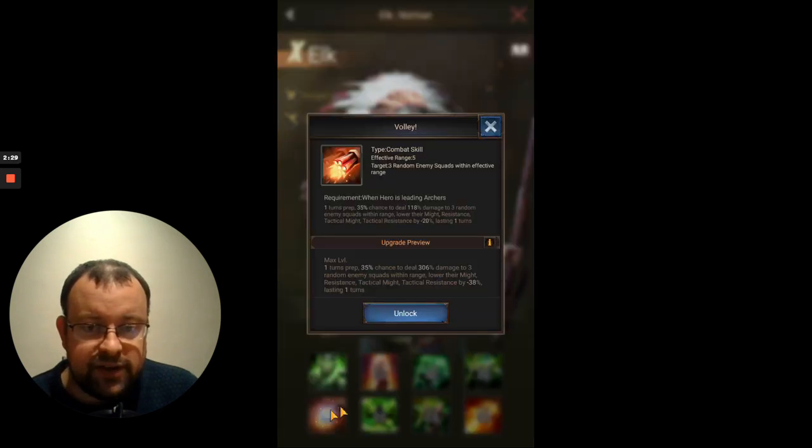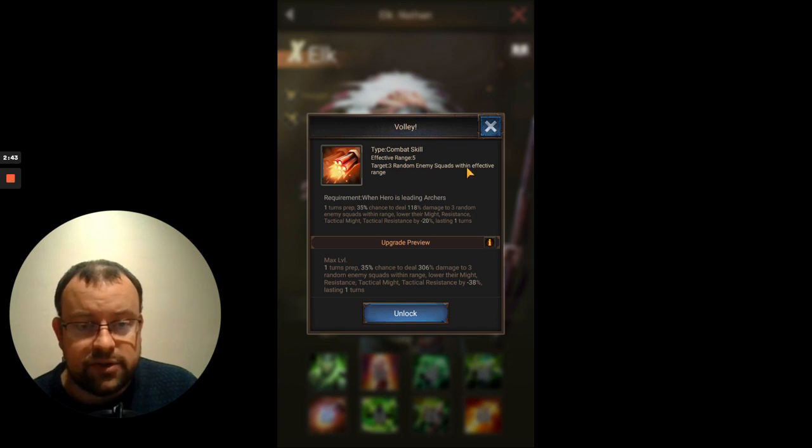So we'll get onto his fifth skill, which is Volley. It's a combat skill with an effective range of 5 — that's why you can have him on your back row. It targets 3 random enemy squads within effective range, which is nice as it impacts all 3 rows of your opponent's squad. It requires 1 turn of prep. The only downside is the chance: 35% chance to deal between 118% and 306% damage to 3 random enemy squads within range.